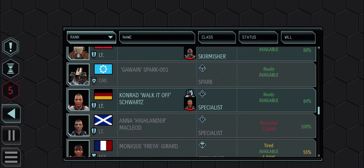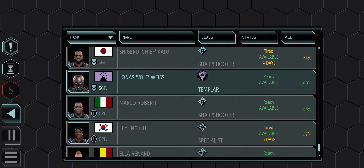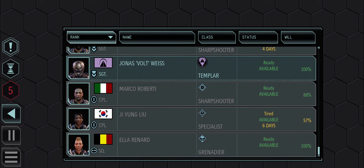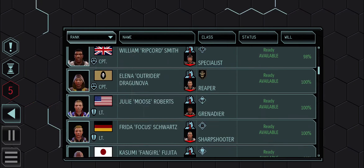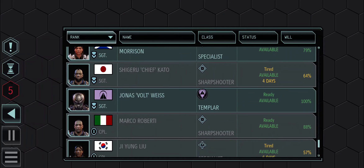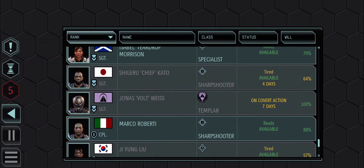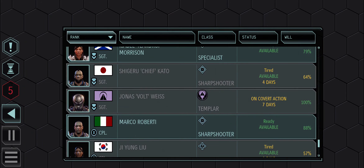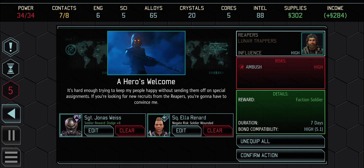Mox might be a decent fit. Everybody down here is tired anyway. Dodge would be kind of useful for Jonas because he's a melee fighter. We'll send Jonas again - he just went but I think it was him and Ella going last time. Ella and Jonas are going. That leaves a high ambush risk but we'll just have to deal with it when we get there. That should give us a second Reaper which would be amazing.